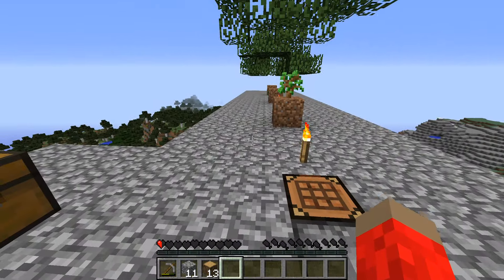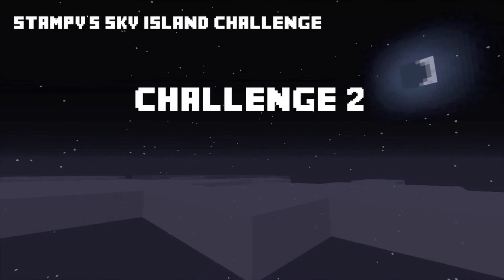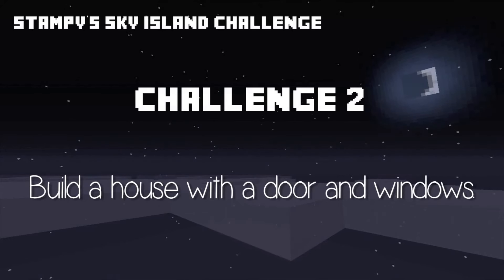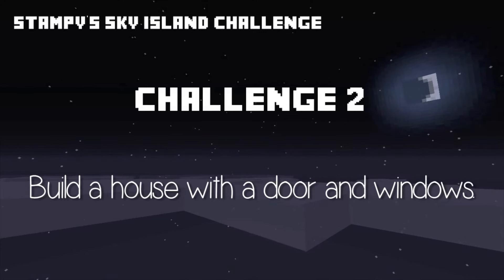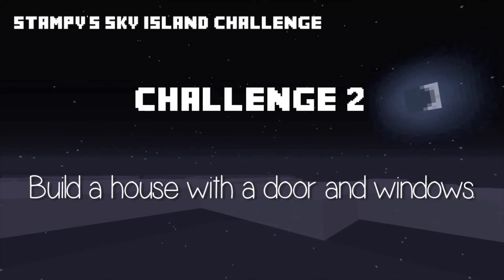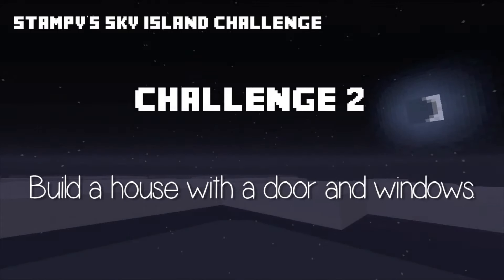Let's roll challenge two and see what it is. Challenge number two gives you quite a lot of creative freedom — you need to build a house, and for it to be considered a house it needs to have a door and windows. You don't need loads of windows, don't waste all your materials, but you need at least two or three. It can be whatever shape you want using any available materials, but it has to have a door, windows, and a roof.